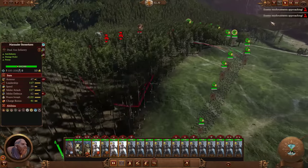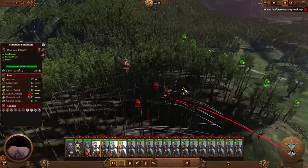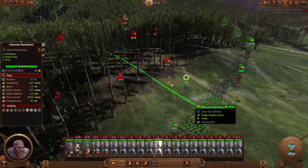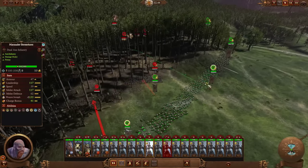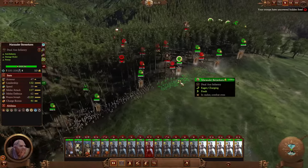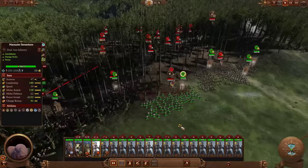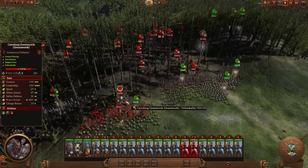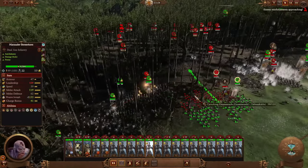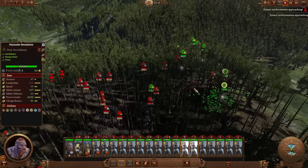All right, just waiting for them to get organized. They really shouldn't have set up in the forest because that gives us an advantage over their missile units. Normally great swords should rip Marauder Berserkers to shreds, because Marauder Berserkers and great swords are both anti-infantry, and great swords have quite a lot of armor. But in this case, no — great swords don't stand a chance. Get in there closer.